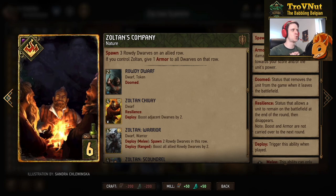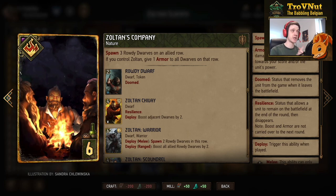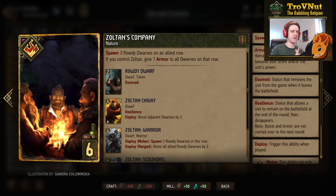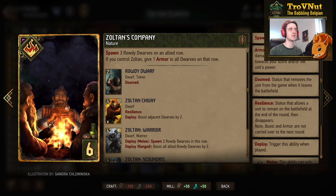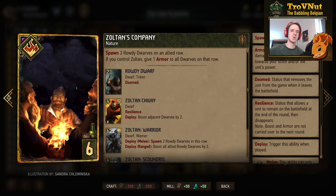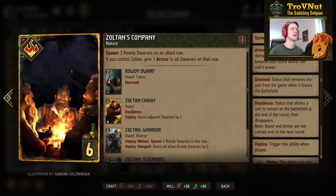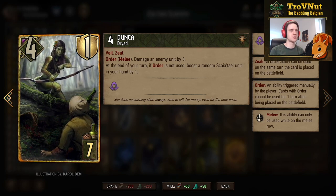Zoltan's Company is a nature card — one of three Zoltan cards in this deck. It spawns three Rowdy Dwarfs in an allied row, and if you control Zoltan, it gives one armor to all dwarfs on that row. So if you have a full row and play this with Zoltan present, every dwarf gets one armor. There are two physical Zoltan character cards in this deck, so you should be able to pull this off consistently.